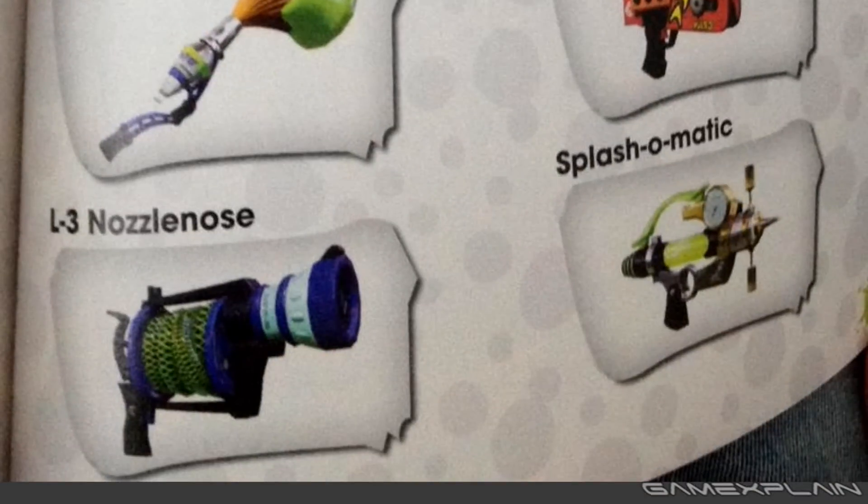Down below, we have two entirely new weapons: the L3 Nozzle Nose and the Splash-O-Matic. The Nozzle Nose looks like a Blaster, so it might function like one — shooting a single blast that explodes at the end while spraying ink the entire way. The Splash-O-Matic sounds like a rapid-fire Splattershot-type weapon, maybe like the Splattershot Junior, perhaps even more rapid fire.